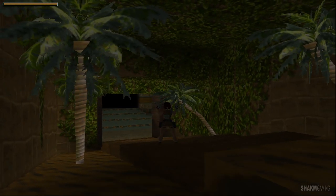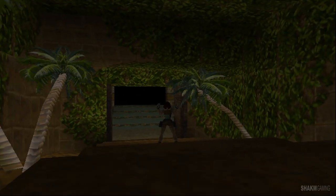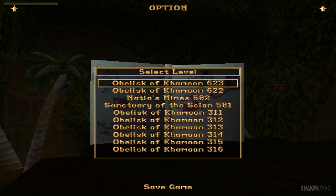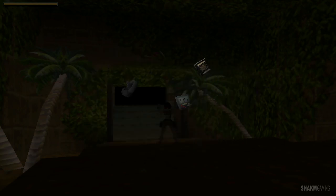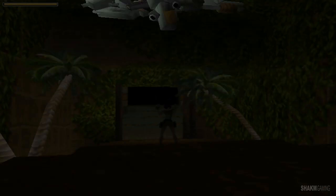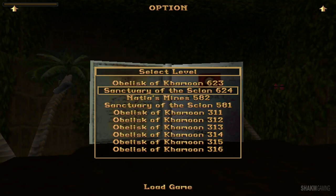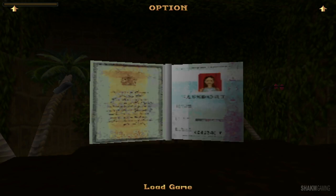Let's continue exploring Egypt. Let's see what this level is named — I always like to do that. The Sanctuary of the Scion. Interesting — that's where we're actually going to find the third and final piece of the Scion.